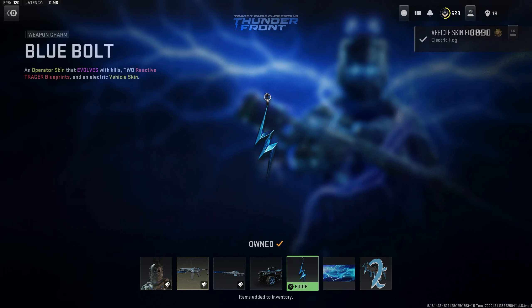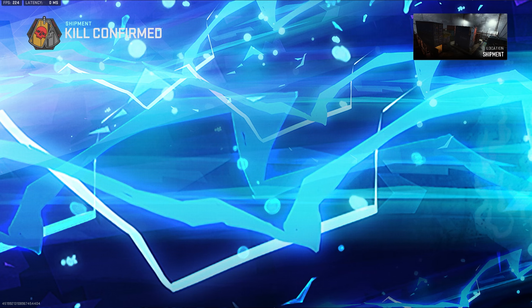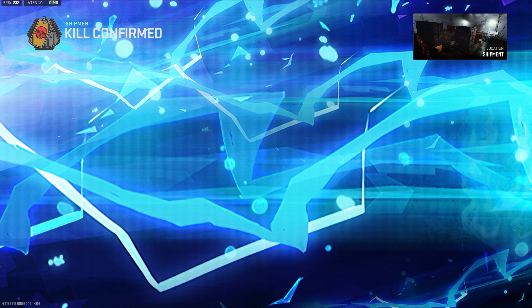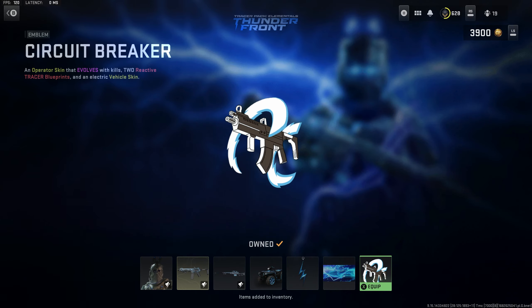The Blue Bolt weapon charm, the Electro Strike loading screen — or as I like to call it, the Chidori — and the Circuit Breaker emblem.